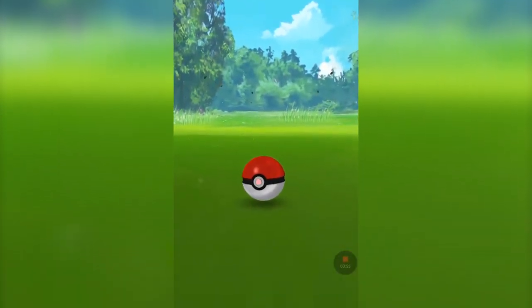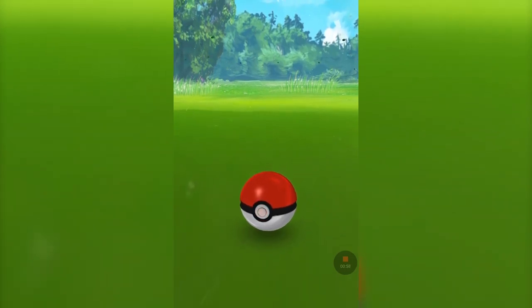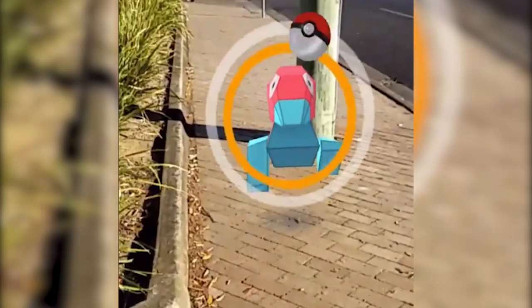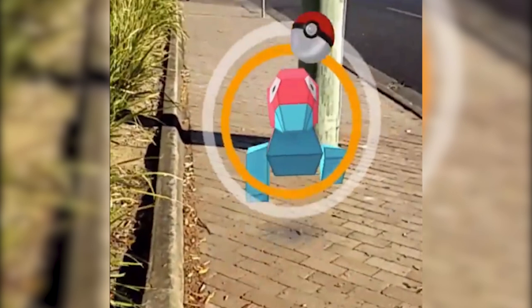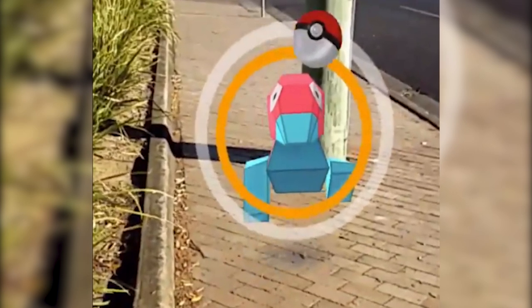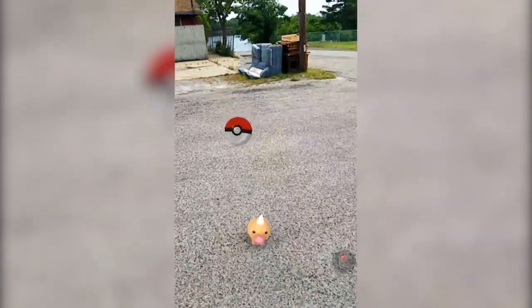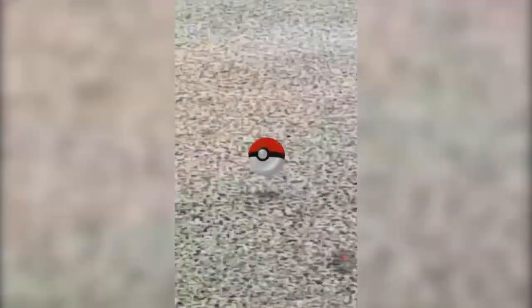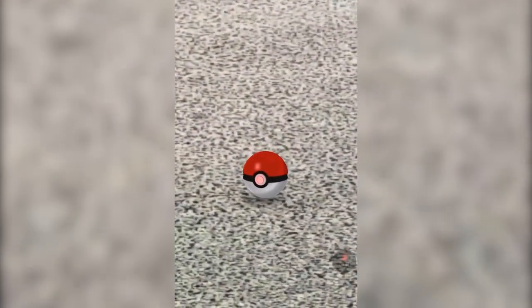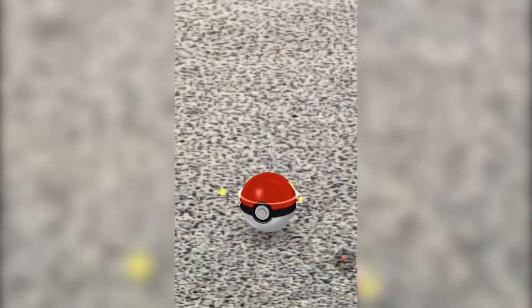A green circle is what you're hoping for, as it means it will be a fairly easy catch. Yellow is a step up but still very manageable. Orange and red are very difficult captures, and chances are you're going to want to use a better Pokeball or risk wasting a bunch on a failed capture. You should try to throw the ball when the circle is at its smallest — that will give you the best chance of capturing the Pokemon. I'd also recommend using your index finger as opposed to your thumb to increase your accuracy.